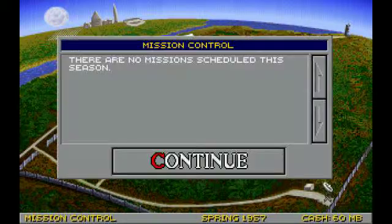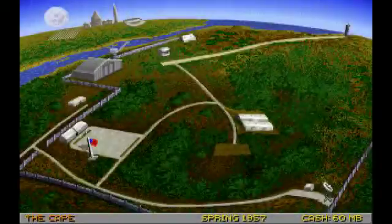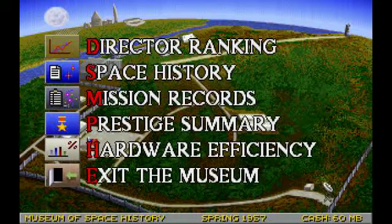If you had missions scheduled, mission control lets you see them. You have to assemble the mission and then schedule it through mission control before you can launch. The viewing stand lets you see things from past turns. The flagpole ends the turn and goes to the next. The gate quits the game. The Museum of Space History lets you see director rankings, mission records, and other historical stats.